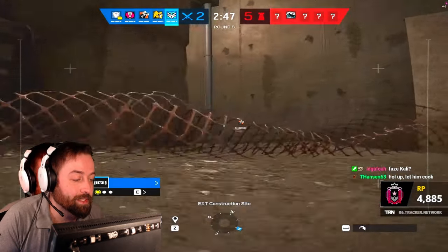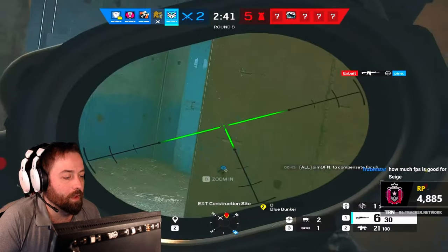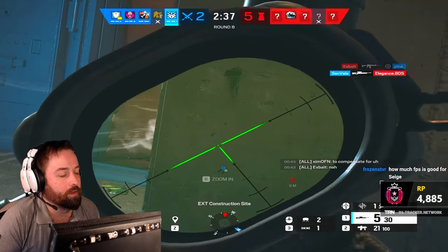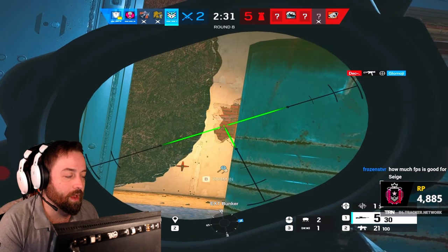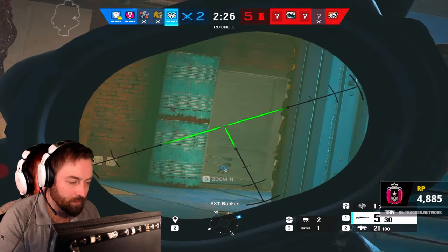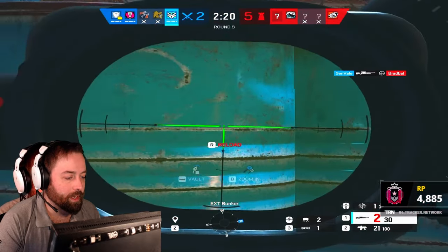So here we see some droning — Himmit goes in and he dies. I saw one prone, keep the guy prone. Not too hard with a quick little jiggle peek. Jiggle peeks are your friend when you're using this rifle. Holding the angle now — I think someone's to my right. He tries to run — not enough.